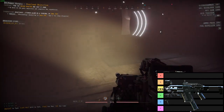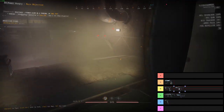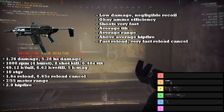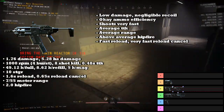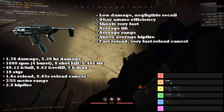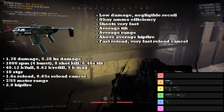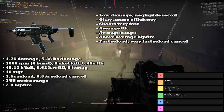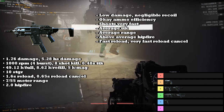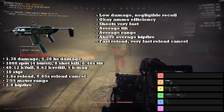Next up is the Carbine, and the Carbine is going into the B tier. Much like the SMG, it has low damage and completely negligible recoil. The Carbine and the SMG actually do the same amount of damage per shot — the Carbine just has a 1.0 precision multiplier while the SMG does not. The Carbine also has okay ammo efficiency, shoots very fast, has an average time to kill, and has an average range being two meters higher than the SMG. It also has a fast reload and a very fast reload cancel.